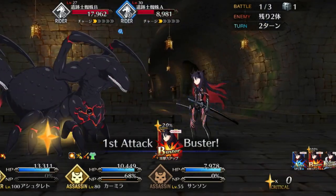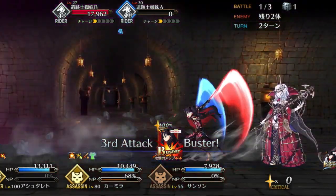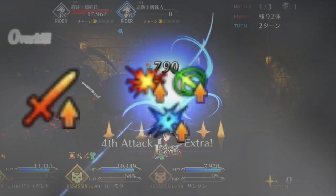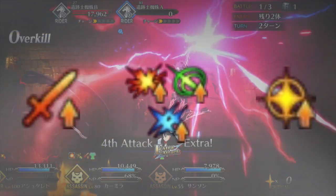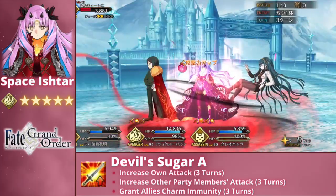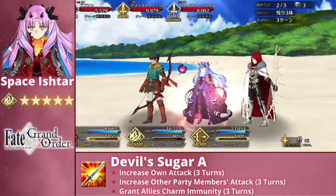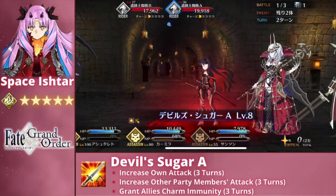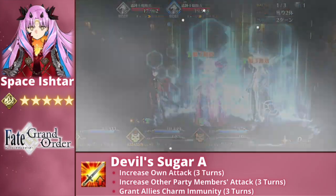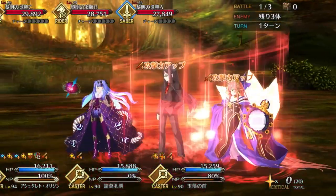Underlying Space Ishtar's strong performance is an exceptional kit, with her skill set boasting the holy trinity of buffs: an attack buff, card effectiveness buffs, and an NP Strength buff. Her first skill is Devil's Sugar Rank A, which boosts her own attack by up to 20% for 3 turns. However, its true value lies in its supporting capabilities, granting up to a 30% attack buff for her allies — though not herself — for the same period, in addition to giving them 3 turns of Charm Immunity.